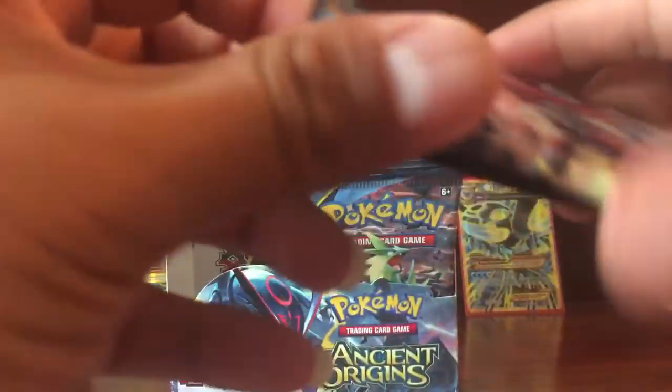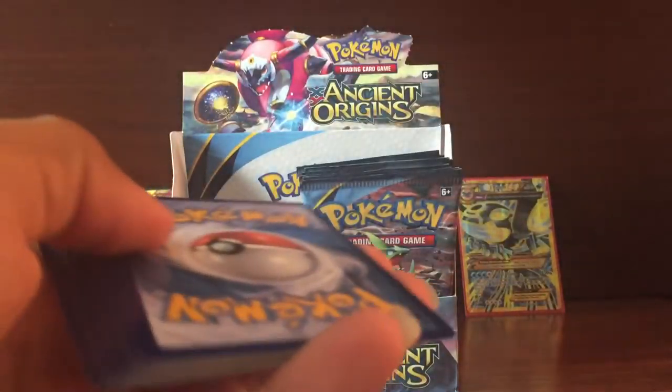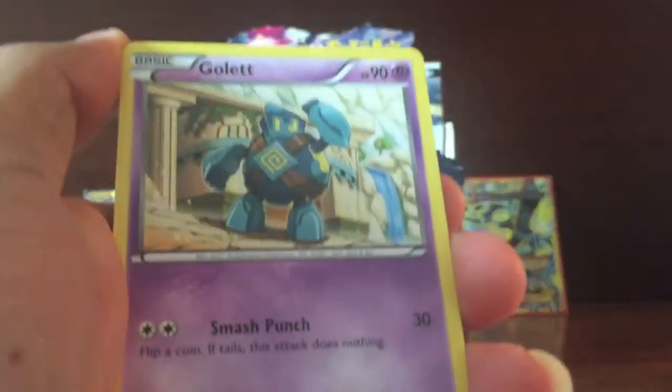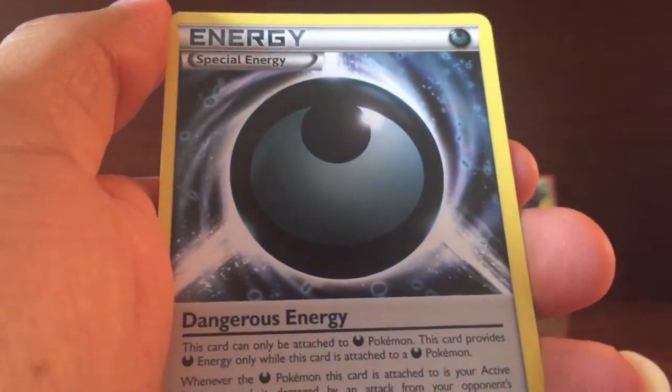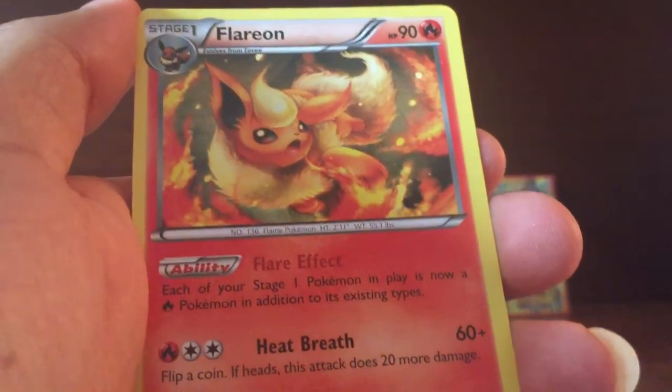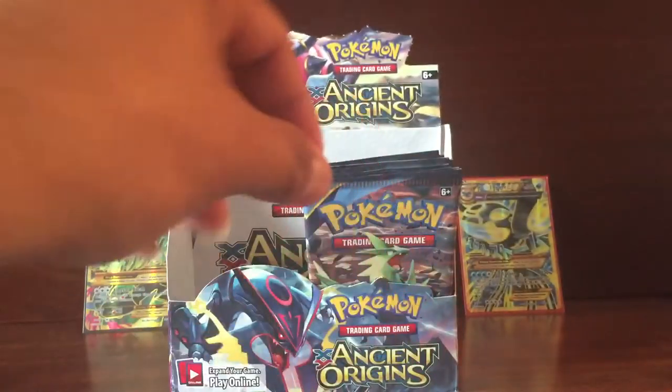Pack: Got Eevee, Quagsire, Combi, Dangerous Energy, Clarion, and Sforza Giant Plants Spec.